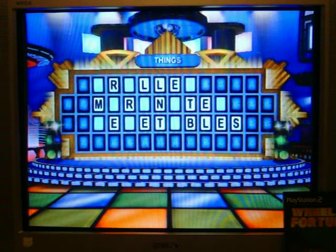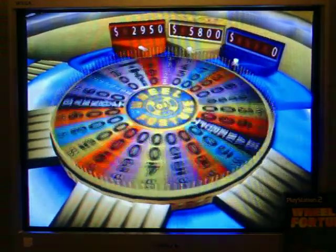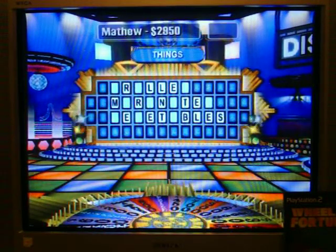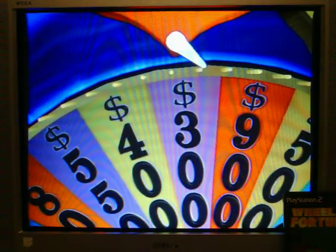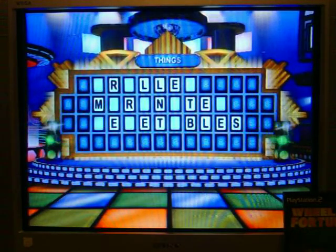Player three, on to you. I'd like to spin the wheel. Five hundred. I'll say H as in house. No, you won't. Afraid not. Five — spin or solve. Player one. I'll spin once. Three hundred. Six hundred. Yes, two. Hope they help.